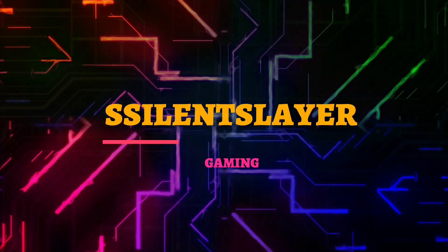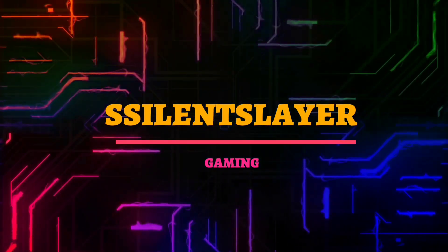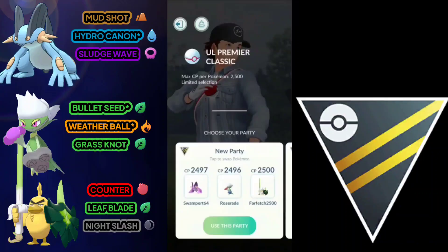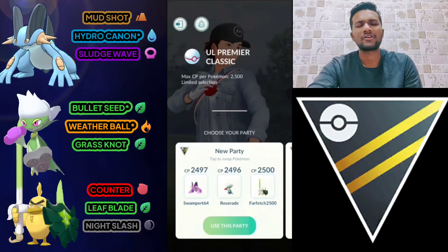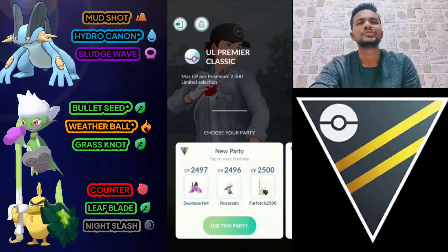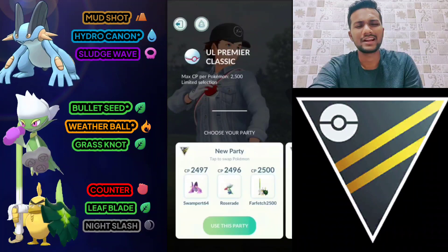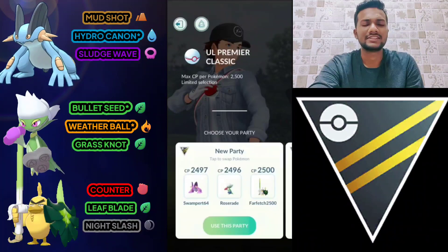What's up everybody, this is Silence Love, welcome back to my channel. Today we have a new team combination for Ultra League Premier Cup. Our team is Swampert with Mud Shot, Hydro Cannon, and Sludge Wave; Roserade with Bullet Seed, Weather Ball, and Grass Knot; and Sawfish with Counter, Leaf Blade, and Night Slash.